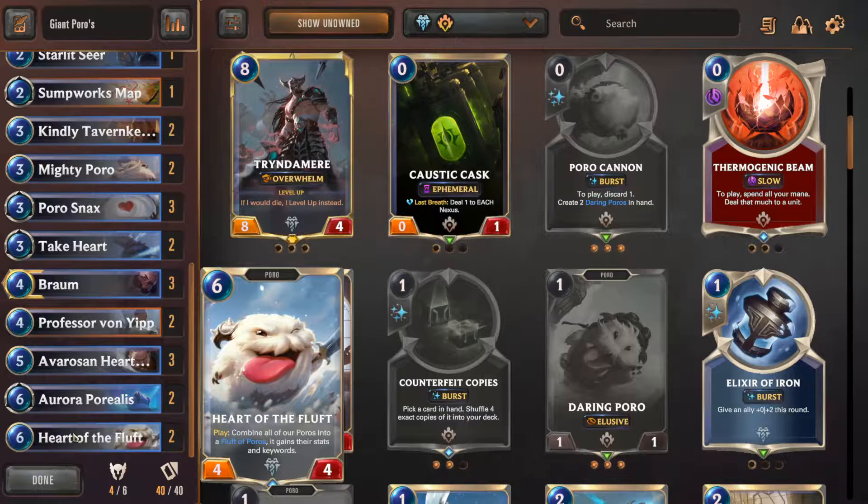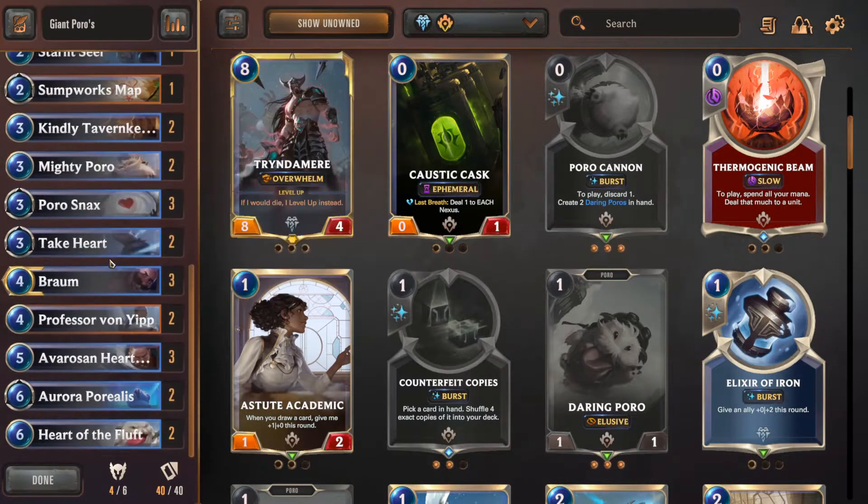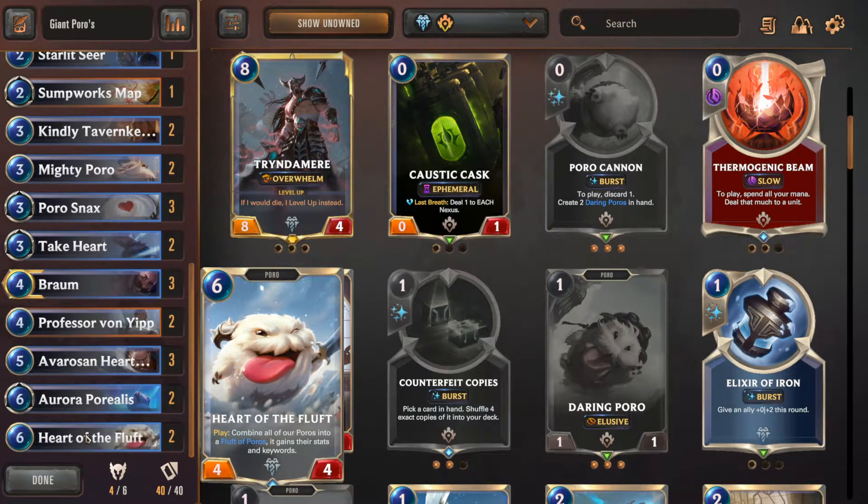I also have Heart of the Fluff - this was my golden card. What this card does is it combines all of the Poros you have on your deck. My kill condition for this was having a lot of Daring Poros, and the good thing about them is they have Elusive. I would normally have like a 20-power, 25-toughness Heart of the Fluff Poro with Elusive - meaning they can't block it unless they have someone with Elusive. But then I started facing decks that recall your unit, and when they recall my Heart of the Fluff, even if it's a 20-25, it loses not only all its keywords but its power and toughness.